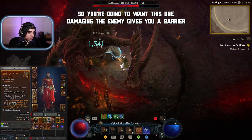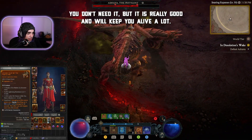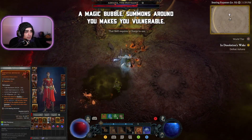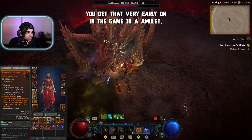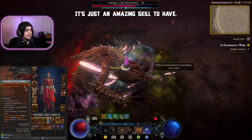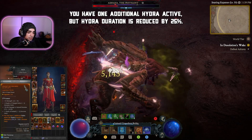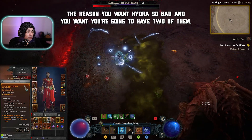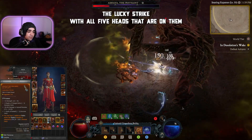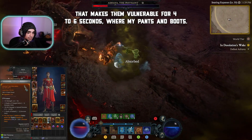I'll show you the legendary aspects you're going to need. You want the one where damaging an elite enemy gives you a barrier for 10 seconds — that's one of the longest barriers you can get and will keep you alive a lot. When hit while not healthy, a magic bubble summons around you and makes you invulnerable — you'll get that early in the game in an amulet and will probably wear it the entire game. You also want the aspect that gives you one additional Hydra active, even though Hydra's duration is reduced by 25%. With two Hydras, all five heads on each have a chance to Lucky Strike, and those Lucky Strikes can spawn Frost Nova, which freezes enemies and makes them vulnerable for four to six seconds.